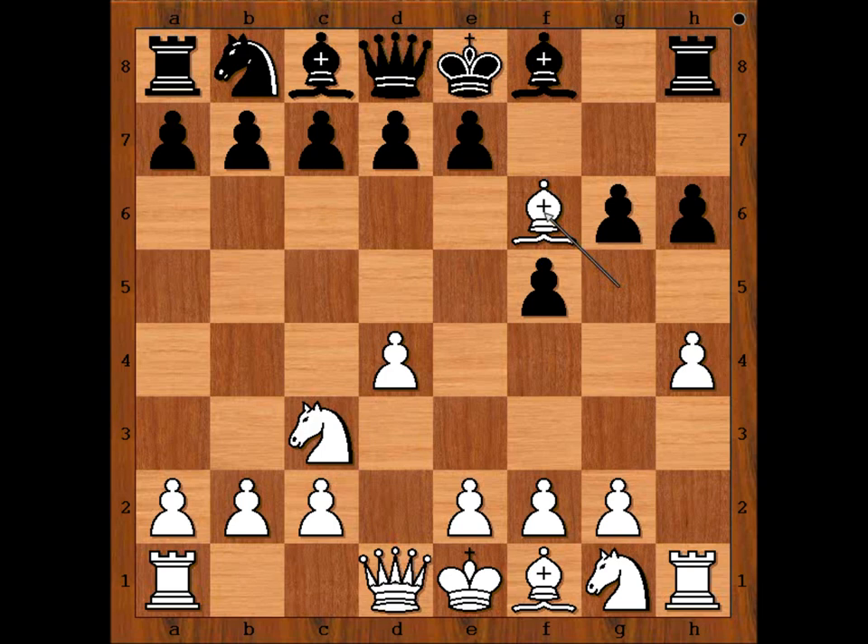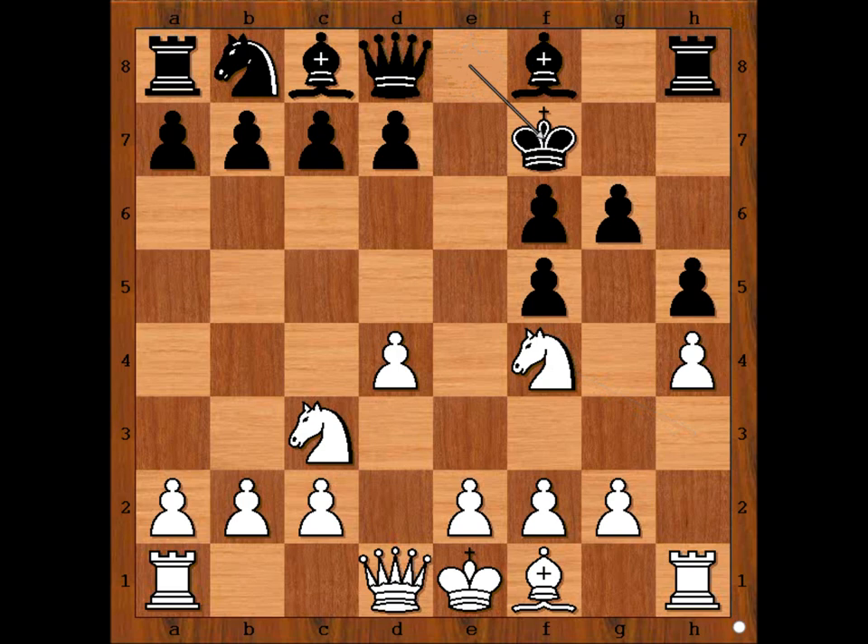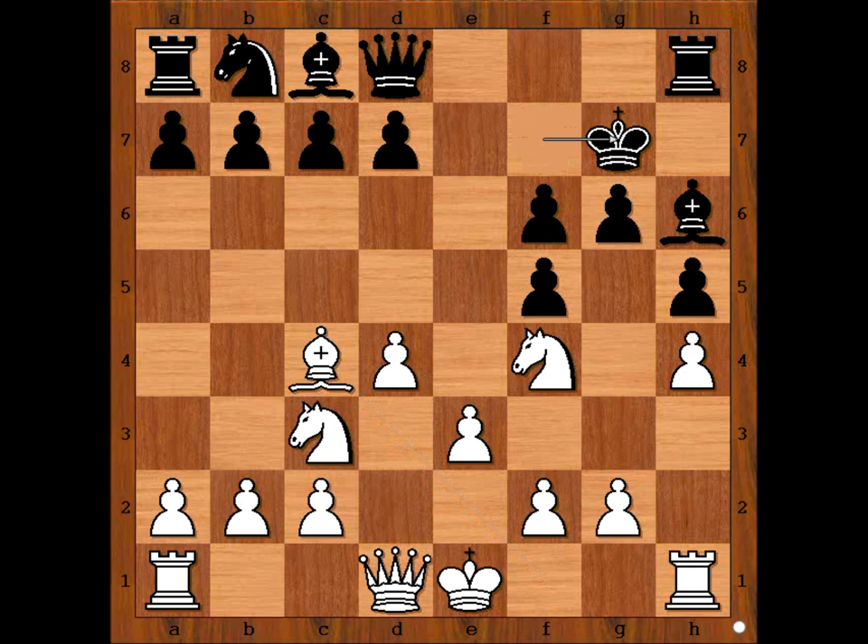Moisinko captured the knight. Black to move — how should black recapture? Pawn takes bishop. Knight to h3, h5, knight to f4. King to f7. Black king is going for a real walk — perhaps not aware of a potential weight loss. E3. Bishop to h6. Bishop to c4, check. King to g7. Everything is going as planned.